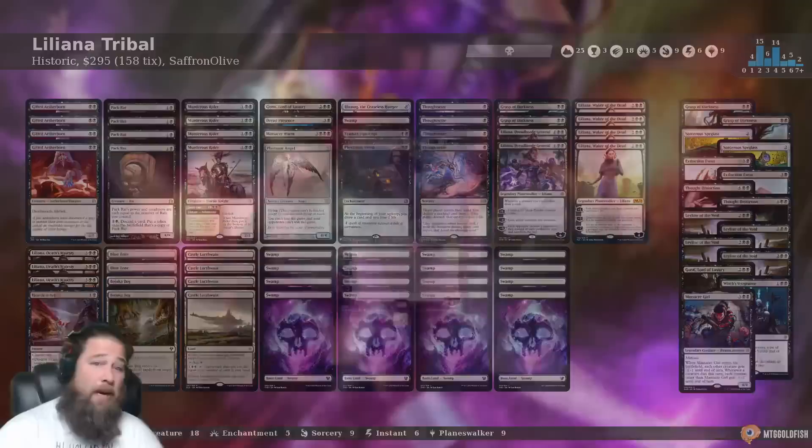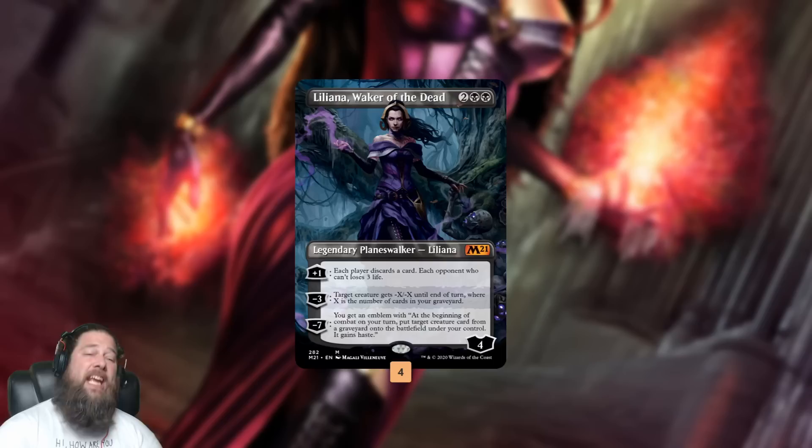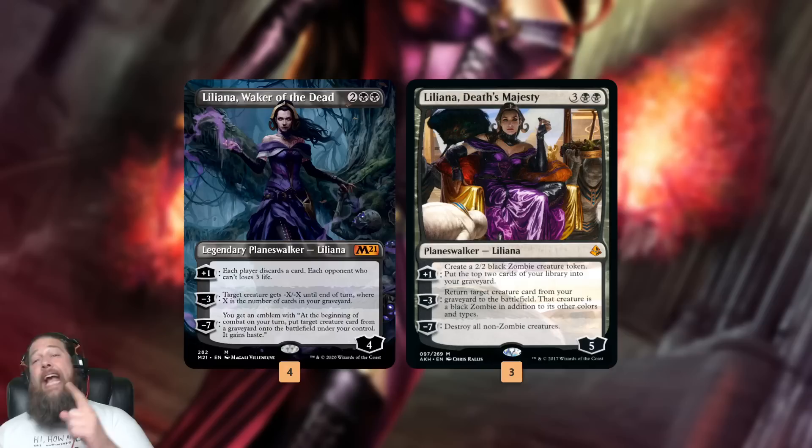We're heading to Historic to play some Lilianas Assemble — Liliana Tron — play some black stuff, draw some cards, all those things. Let's talk about the deck. Starting with Liliana number one, one of my favorite cards: Liliana, Waker of the Dead. Four mana, four loyalty — plus makes everyone discard, if your opponent's empty-handed they take damage, negative three kills stuff, and if we can ultimate it we reanimate something with haste for free every single turn.